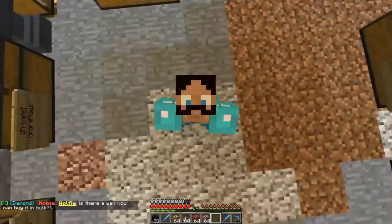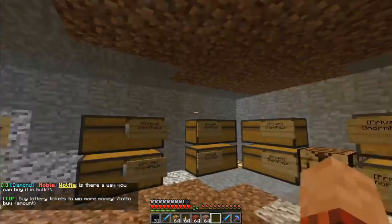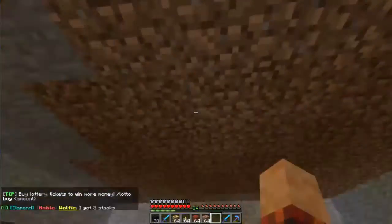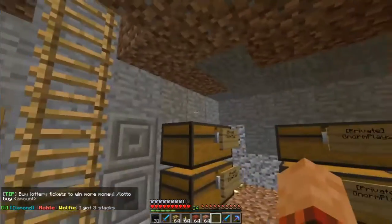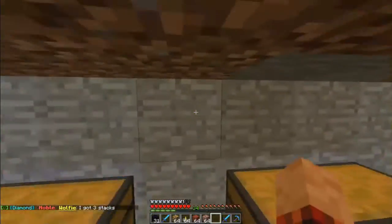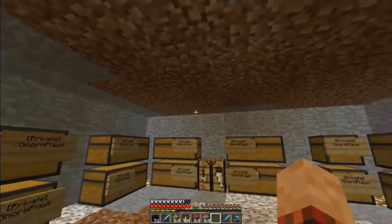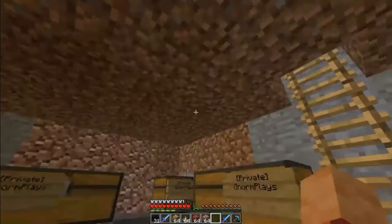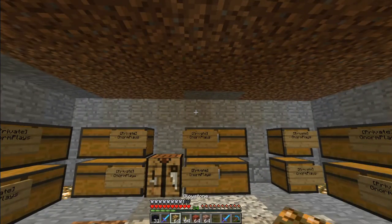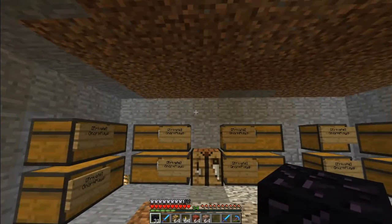Hello everybody, Norm here, bringing you a little tutorial on how to use the Auction House plugin. Now this is a very specific tutorial, so I'm not going to expect a lot of people to view it, and that's okay. Right now I'm making this mainly for a lot of the players who are on the server that I'm part of the staff on. It's called Blockville — it's a nice little towny survival server with some skyblock and factions thrown in as well. This is pretty much just a quick tutorial on how to use the brand new Auction House plugin which was installed earlier today.